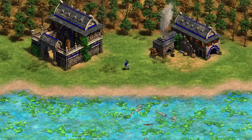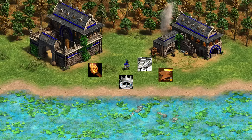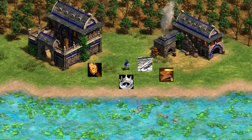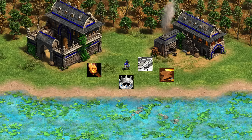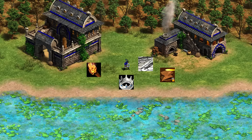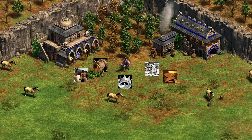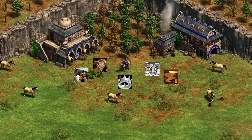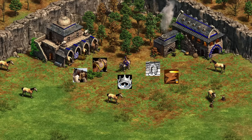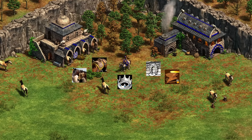Then we've got the Gurjaras with a few unique units. The Chakram Thrower behaves very similarly to how a Throwing Axeman does — no ballistics, works like a Militia with infantry attack and armor from the blacksmith. Gurjaras do not get Squires, but Arson will help it. The Shrivamsha Rider is exactly like a light cavalry or a Knight. And for the Camel Scout, it only gets its attack bonus in Feudal Age, not in Dark Age.